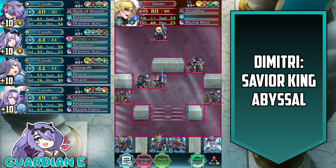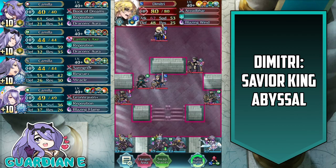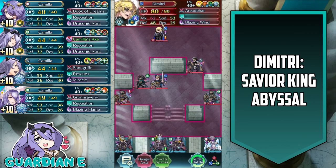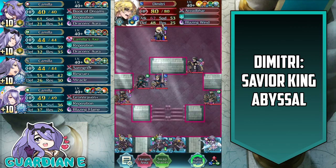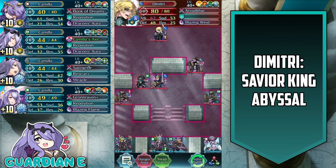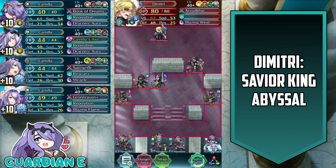The map layout is exceptionally interesting. It starts you out split up — you have two units in the center and then one unit on the left and one unit on the right, so they're broken up at the start. There's also deceptively small space for maneuverability; it's very claustrophobic. The two unbreakable pillars and the trenches make your movement capability exceptionally limited on this map.